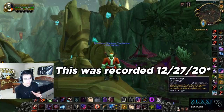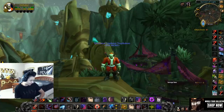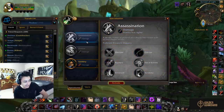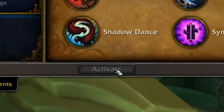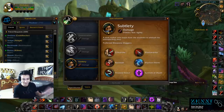Right now rogues are coming off the nerf — they're not as good as they were before but they're still somewhat viable. First things first, we're going to start with our spec. The only viable option right now in arena is going to be Subtlety. If you're playing any of the other specs like Assassination or Outlaw, open your talent tree and respec Sub. I don't think the other ones work — I've tried it myself and I can't make it work.